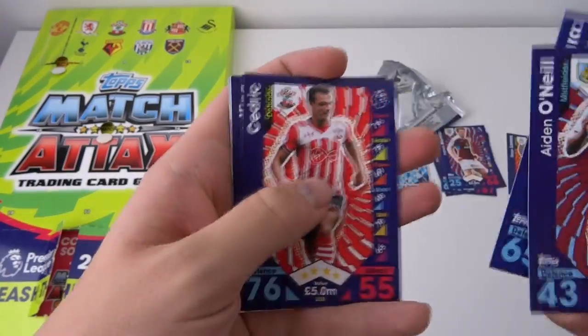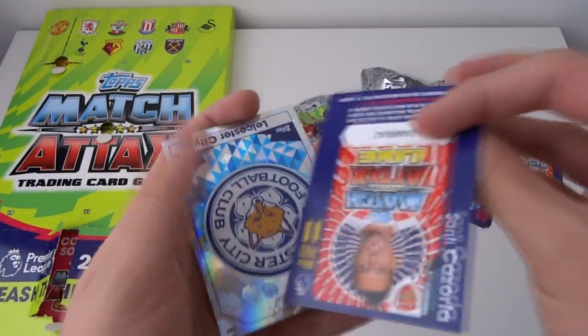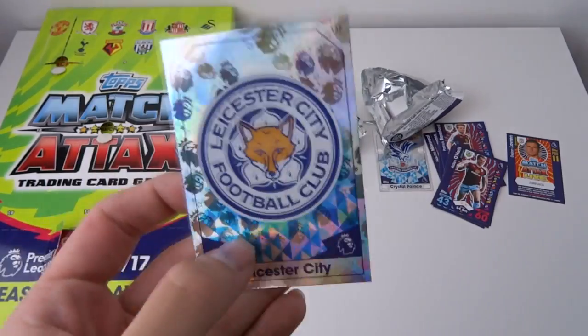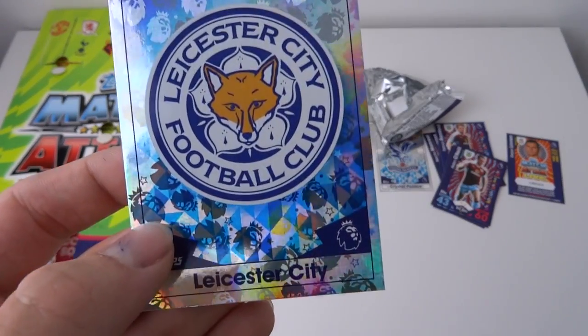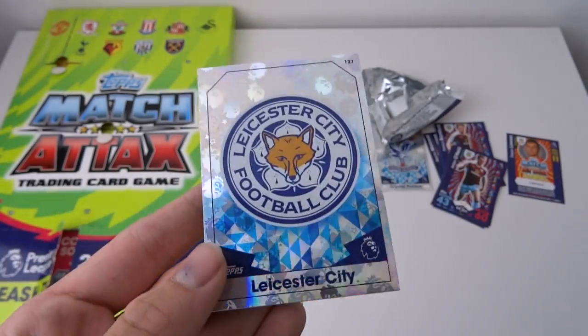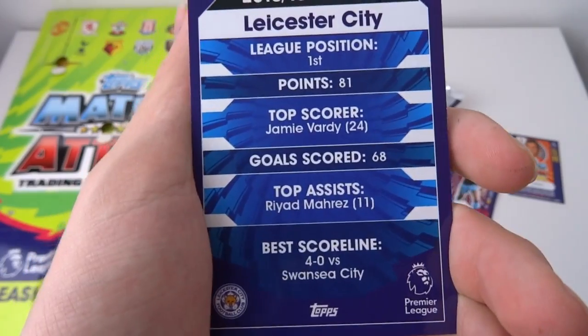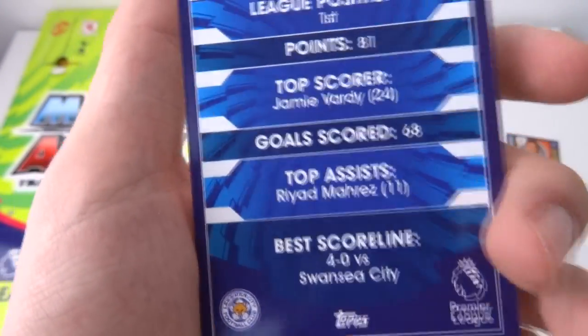So we've got Aiden O'Neill, Guardiola, Cedric, King — and another badge! Santa Cazorla, a Pro 11, and the Leicester City badge. Leicester of course are being called a big fluke team and are now battling for relegation from the Premier League. Last year they finished first — top scorer Jamie Vardy and top assists Riyad Mahrez.